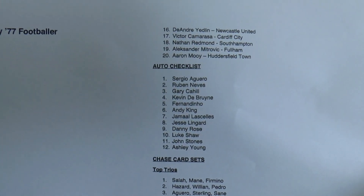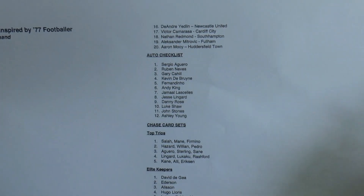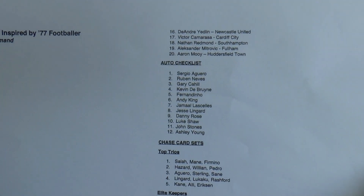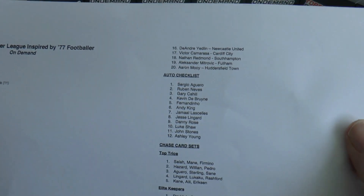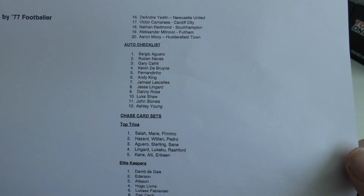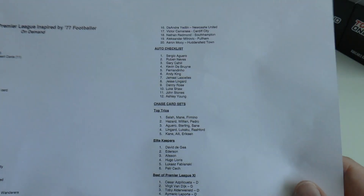The autograph checklist has 12 signers, and we're going to grab one of those. There's Aguero, Neves - you can see they've used their template autographs again, as Gary Cahill's must be from 2003. Also KDB, Fernandinho, Andy King - I think he's a new one - as is Lachelles, Jesse Lingard, Danny Rose, Luke Shaw, John Stones and Ashley Young.